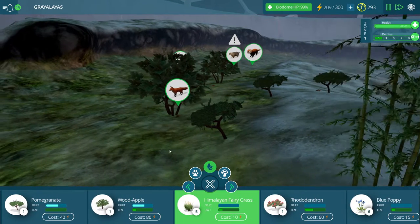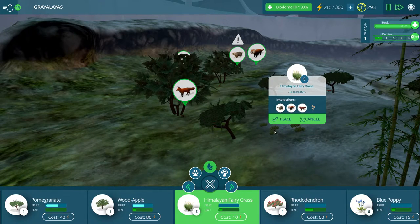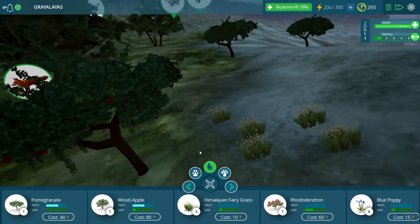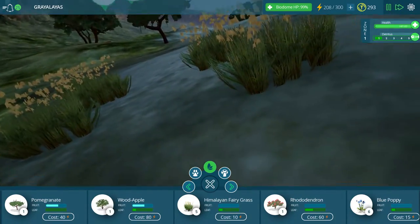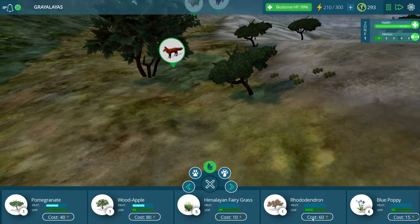Let's see what the fairy grass looks like. Looks like tufts of grass. Let's take a real quick look here. Kind of wheat looking, actually. Looks a little bit like little wheat tufts.